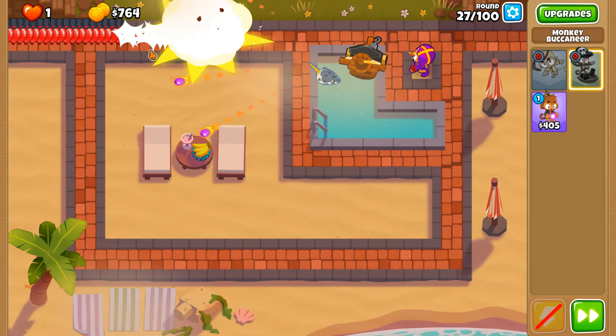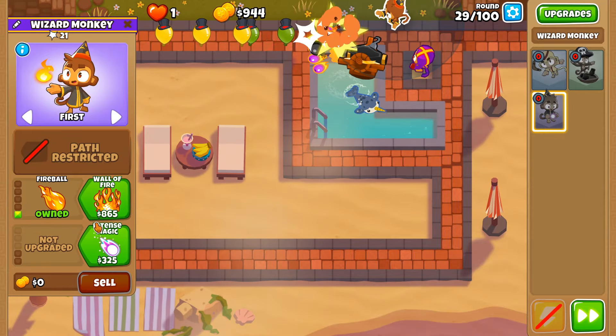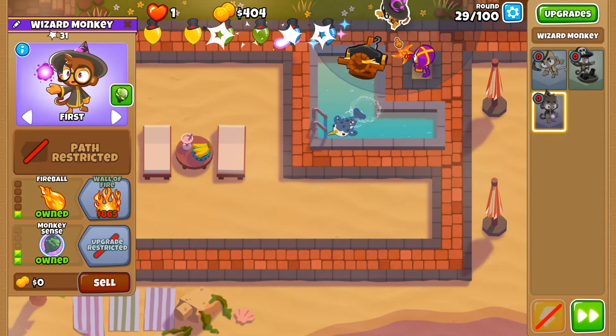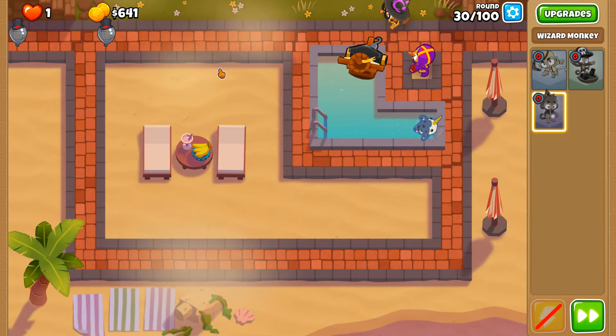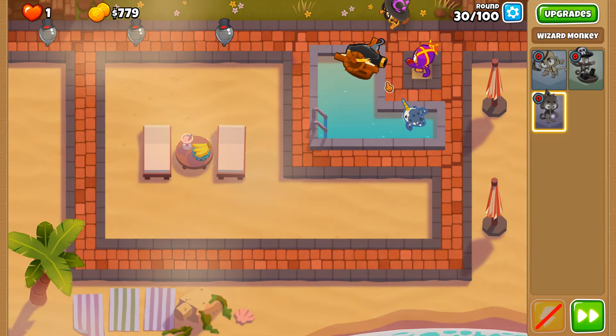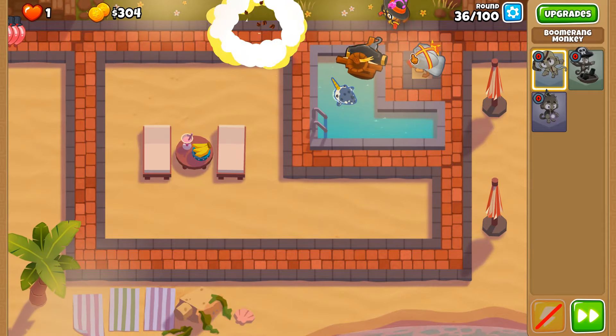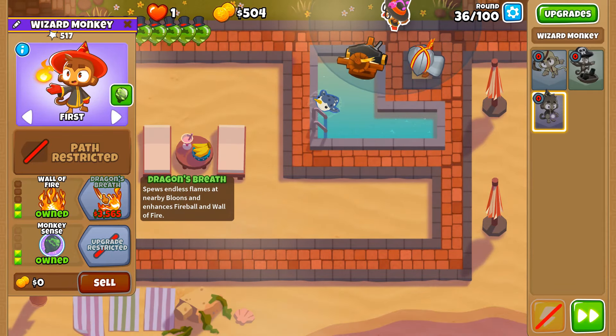Now let's put down our third tower — the Wizard Monkey. I like placing it here so the Wall of Fire always hits the track, giving it a chance of hitting Bloons not just once but multiple times. We have a mini ritual circle here with the fire being replaced where the demon spawns. More glaives coming very soon.